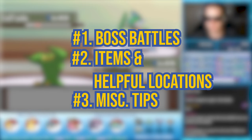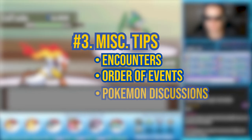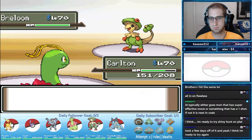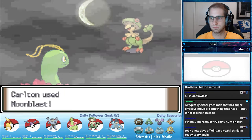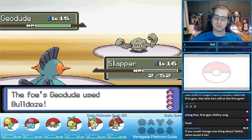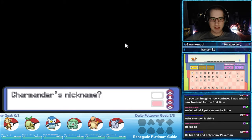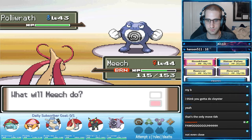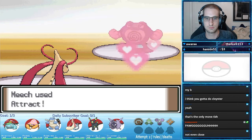Number 3: Miscellaneous Tips — basically anything that doesn't fall into number 1 or number 2. This can include delaying encounters, order of events, Pokemon discussions, and more. We could dive into the nitty gritty of this ROM hack, but we need to draw the line somewhere. If I happen to miss a tip or you'd like to discuss something further, drop it in the comments below. I want this to be a place where we can all collaborate and discuss our Renegade Platinum runs. I will not be covering general Nuzlocking tips here, as that would severely lengthen the guide.